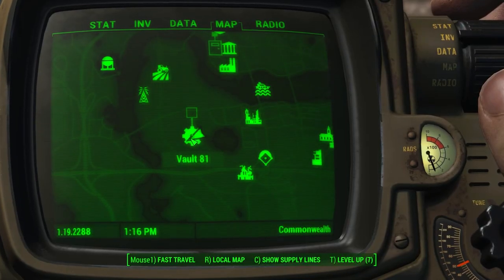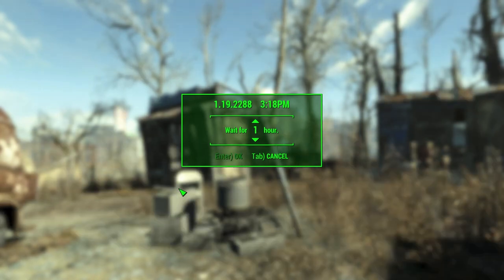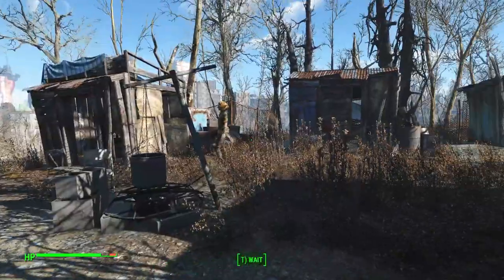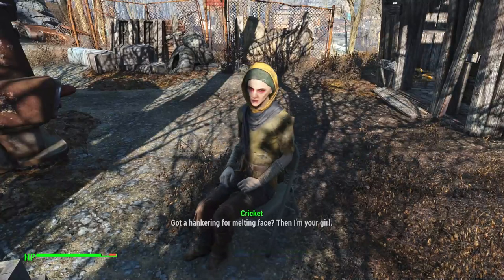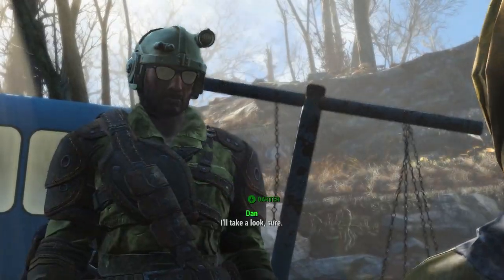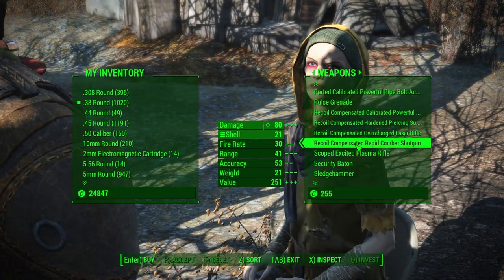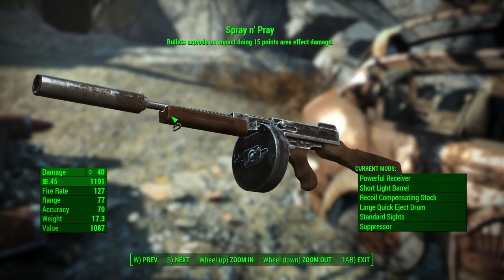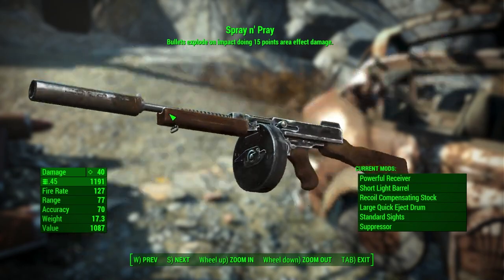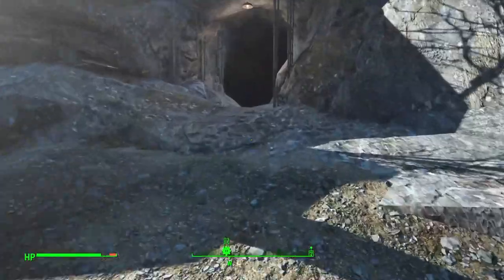Next, we'll head down to Vault 81. Outside of Vault 81, there is sometimes a vendor named Cricket. If Cricket isn't there, have a seat and wait around until she shows up. She sells the powerful Spray and Pray explosive submachine gun. Explosive rounds do area of effect damage, making them ideal for dealing with condensed enemies. Though it is situational, this weapon will come in handy.